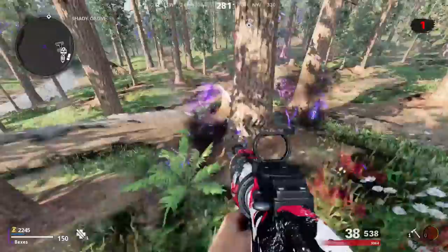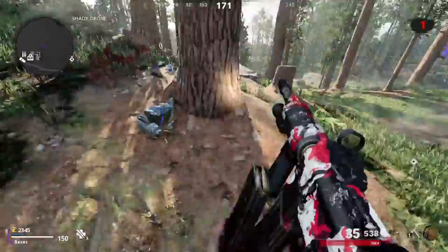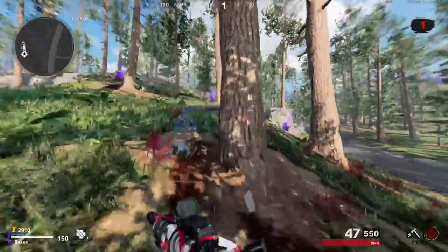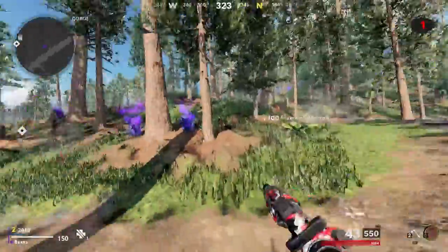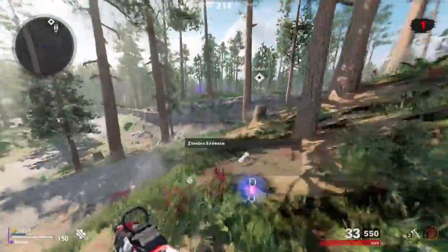Randomly throughout the map you'll find these little ethereum crystal clusters. It's the same as in the D-Machine — when you go through the portal you just go up to them, smack them, and they'll give you some essence, salvage, random weapons, and probably perks. I wouldn't see why they changed that, but I haven't got any of those yet.